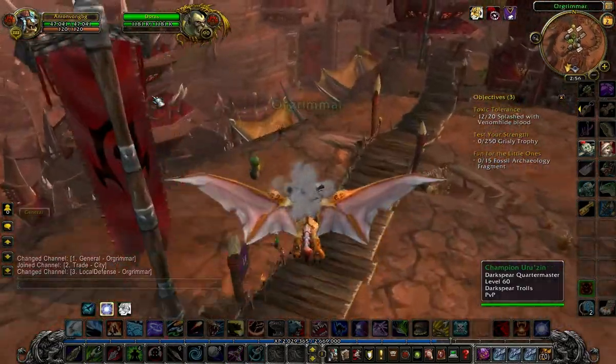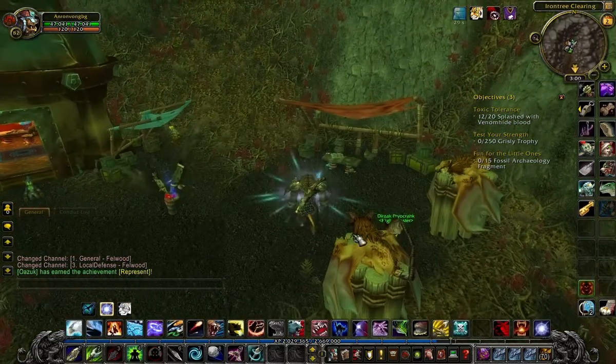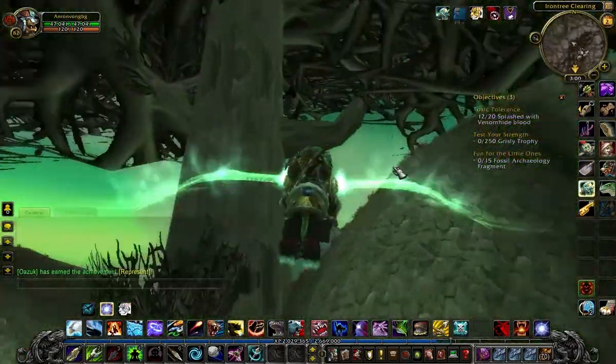So if you're a hunter you first need to be Beast Mastery of course, but you also need to be able to do one of two things. The first one is to be able to use a water walking potion, and the other one is that you have a flying mount.